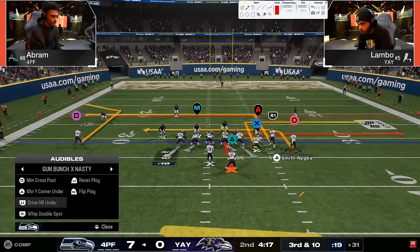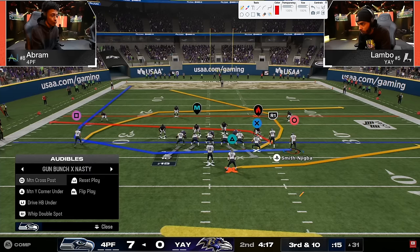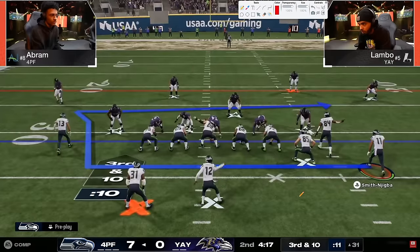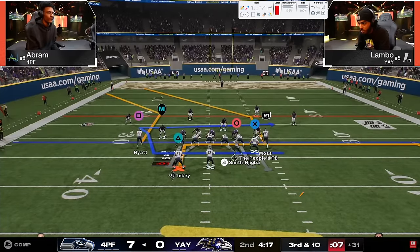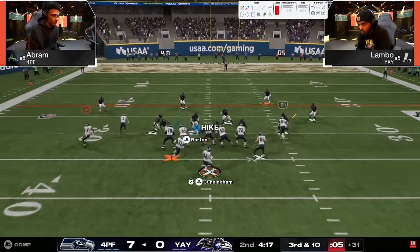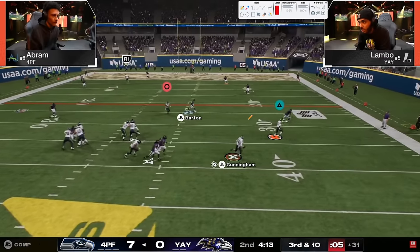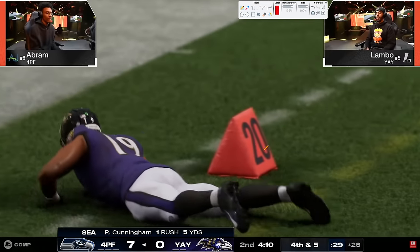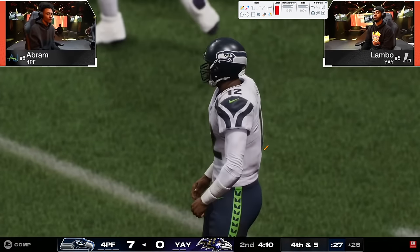It's kind of similar to what 4-3 Even 6-1 was in Madden 24 at end of year with super fast linebackers. Now with 3-4 odd you're seeing this really clean edge pressure. Block that tight end - nothing really there - and this time Lambo goes basically full coverage. Good play by Abram getting a little yardage, bringing up a fourth and five.